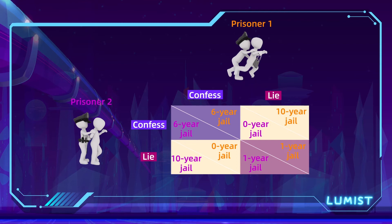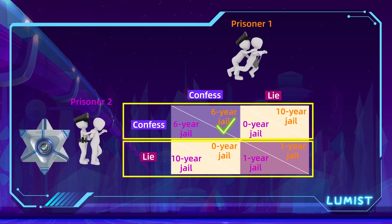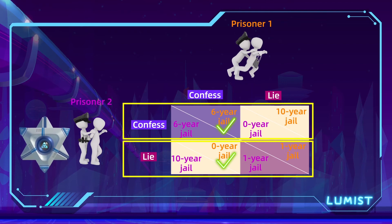With this matrix, let's try to figure out what the dominant strategy for each prisoner is. From prisoner one's perspective, if he thinks prisoner two will confess, then he will serve six years if he also confesses, or 10 years if he lies — so he will confess. And if he thinks prisoner two will lie, then he can get off without any jail time if he confesses, or serve one year if he lies — so he again chooses to confess. The dominant strategy for prisoner one seems to be to confess no matter what prisoner two does.